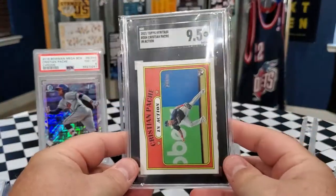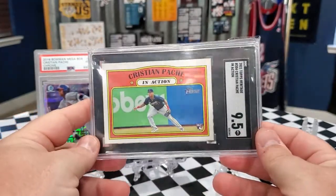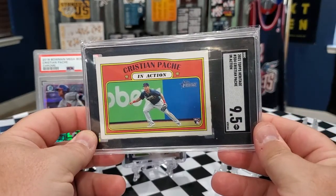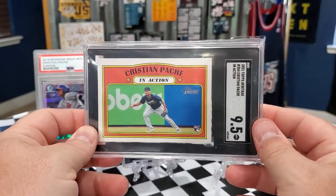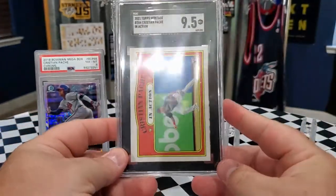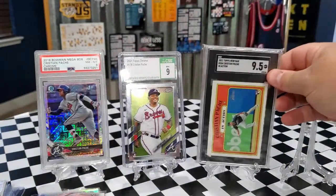The next one I have for you guys is this 2021 Topps Heritage — got a 9.5 Mint Plus from SGC. Picked this one up for a pretty good deal as well. I want to say it was probably about $12 to $15. I got it in a lot of cards so I'm kind of averaging it out, probably in the $12 to $15 range. I didn't have any of these Heritage in Action cards, so definitely glad to get that one.